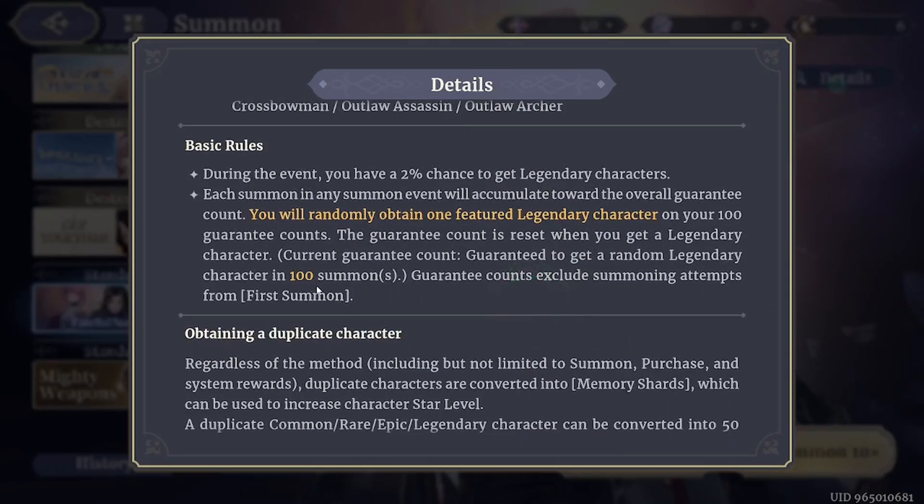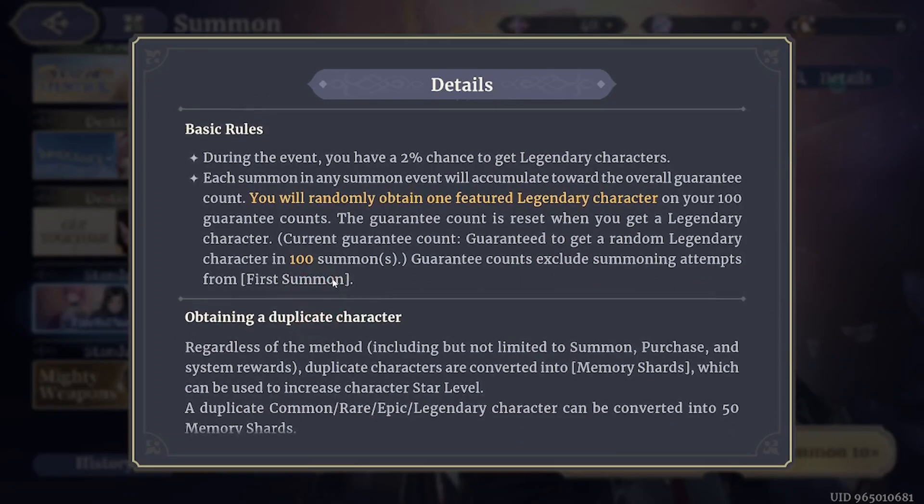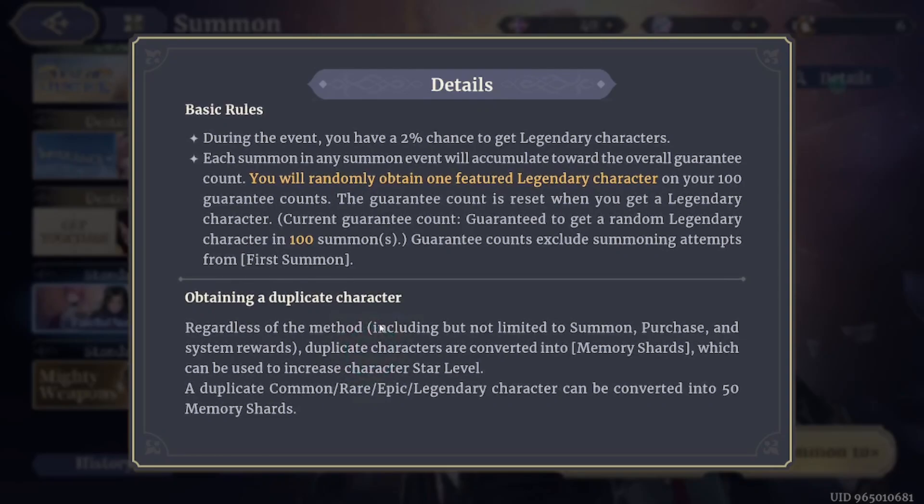Here are some basic rules as you can see, and here are rules about obtaining a duplicate character.